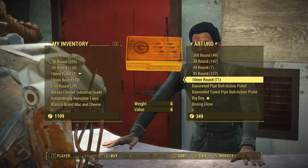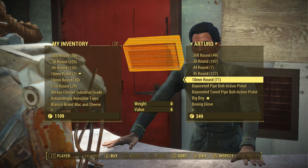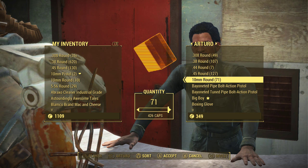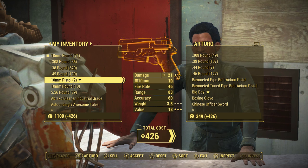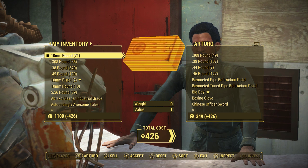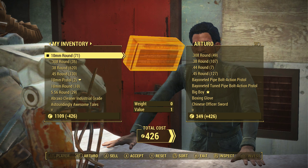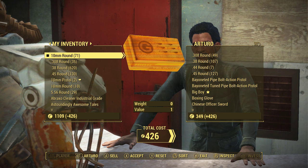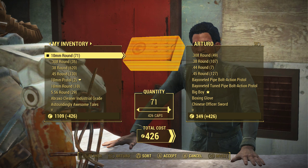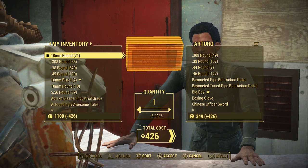To start the glitch off, what you're going to want to do is go to the vendor's side of the inventory screen. Click on the ammo of your choice that you want to do the glitch with and choose to purchase all of it. Now, you're not going to actually go through the transaction — as you can see at the bottom of the screen, if I were to hit X, that would accept the transaction. You don't want to do that. What you want to do from here is go back to your inventory screen on the left side, and click on the 10mm rounds that you just took from the vendor's inventory.